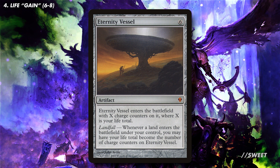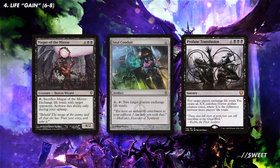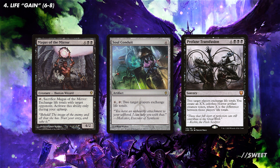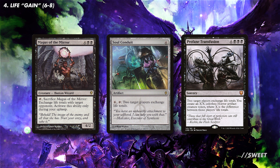You can also keep something like an Evolving Wilds or a Terramorphic Expanse ready on your opponents' turns — you can crack it if someone tries to alpha strike you when your life total is low. Some other ways of getting life back is swapping your life total with an opponent. The life swings with these could be phenomenal. It might mean you have to take a turn off making tokens with Mortarion, but if we're doing this we're probably already going to have a healthy legion of warriors to help finish off our opponents.